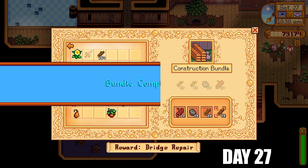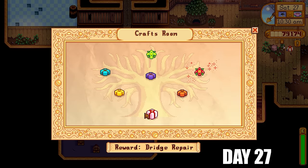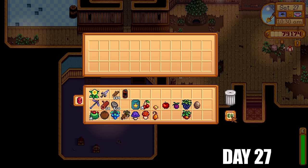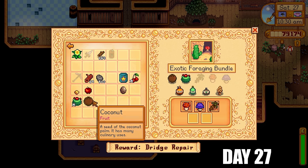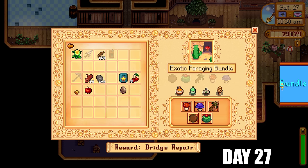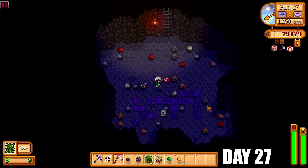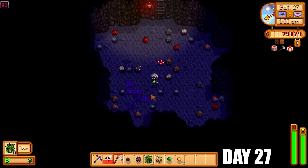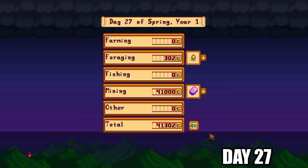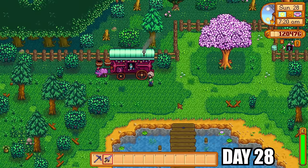There's a statue down in the sewers that allows you to respec, and the MARGO mod has changed that dramatically — we'll talk more about it when we get there. Back to completing community center bundles: the exotic forage bundle was easy with coconut and cactus fruit. I also picked up Autumn's Bounty but just sold it for money. I farmed floor 81 for fiber to make more tea saplings, and made over 41,000 gold today primarily from selling iridium bars.